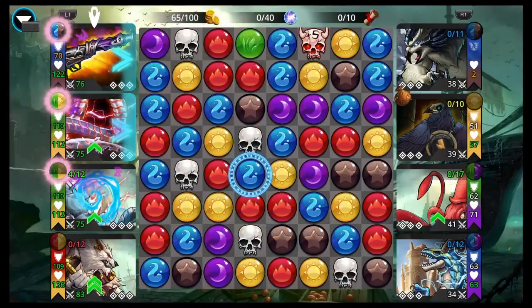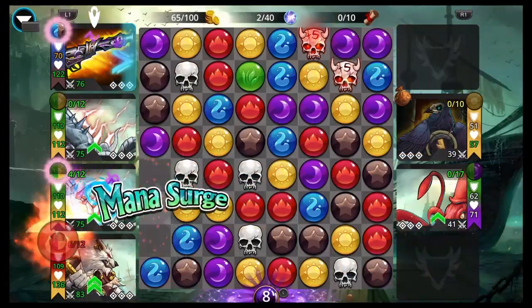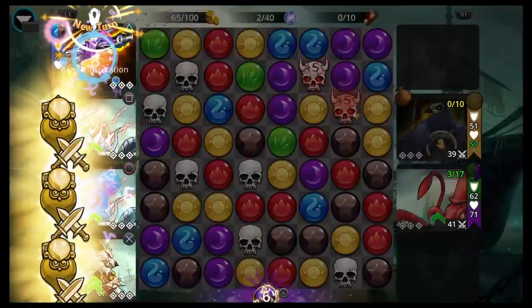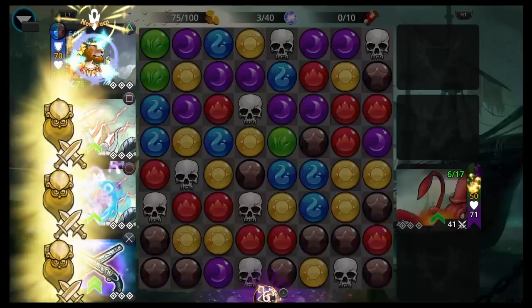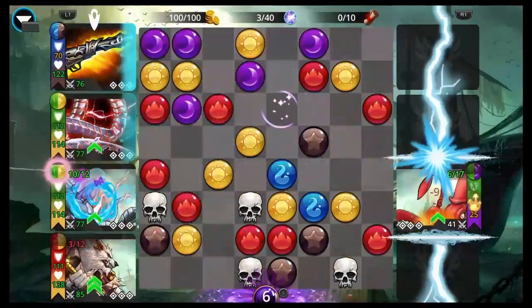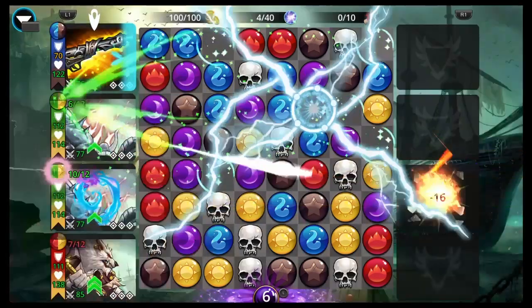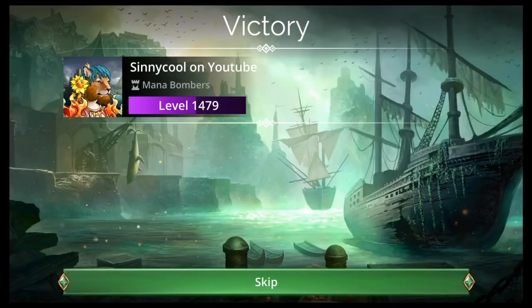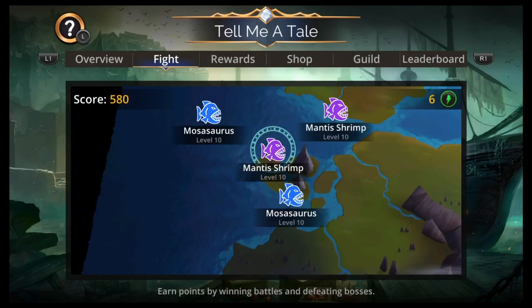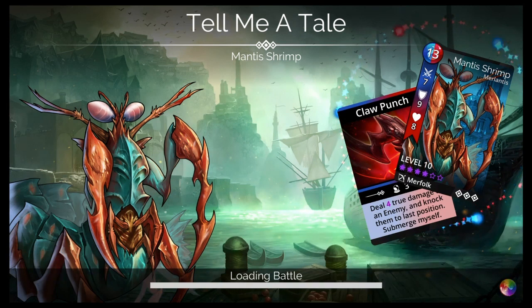So: Bronze Lock Pistol, Shocktopus, Shocktopus, and Scurvy Seadog. Scurvy Seadog starts empowered and turns green to blue, so you want to cast it early to get up your Bronze Lock Pistol. Your Bronze Lock Pistol will destroy a certain amount of gems which hopefully gets up your Shocktopuses. Then you cast the Shocktopus — you look for a color among the enemy's colors, and a lot of the time two or three of them will have the same color, and that's what color you choose.